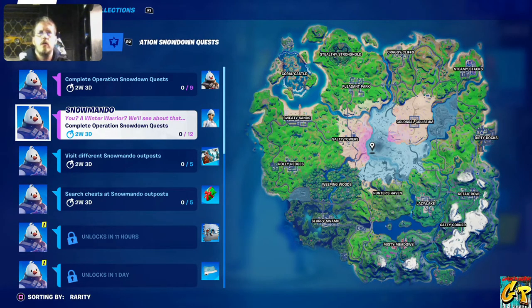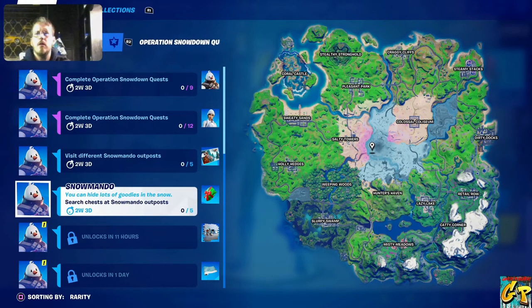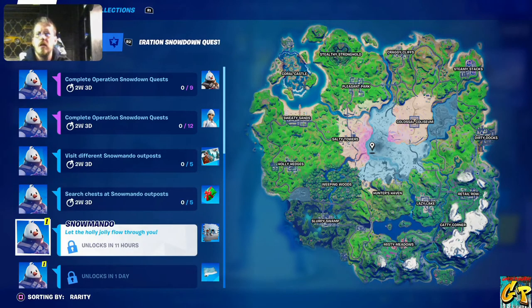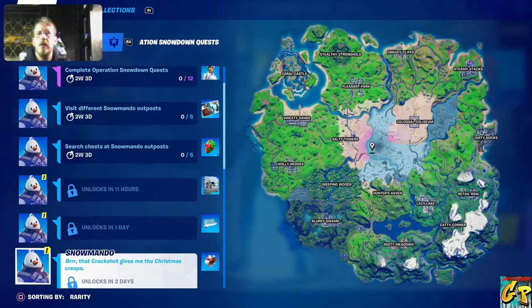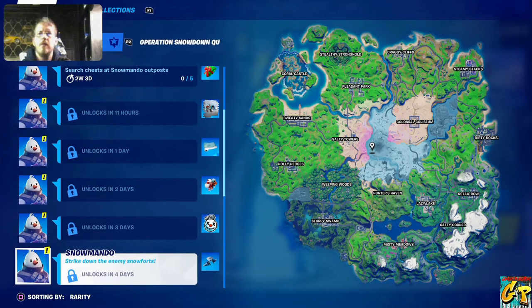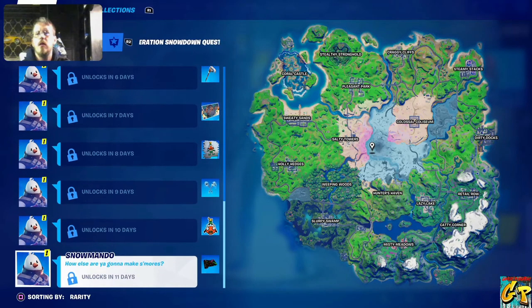To unlock the other character, you need to complete all 12 quests offered. The quests include: visit different snowy sites — five of those; search chests at Snowmando outposts — five of those, unlocking in 11 hours. Additional quests unlock in one day, two days, three days, four days, five days, six, seven, eight, nine, ten, eleven — all the way to the end. So every day we get a new set of challenges. That's your basic rundown for Operation Snowdown, aka Winterfest 2020. Instead of the cabin this year, we have daily quests — it'll still be just as fun.